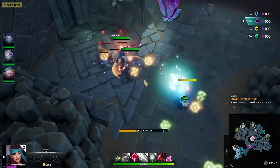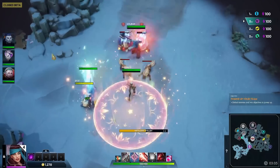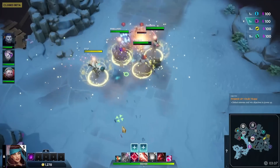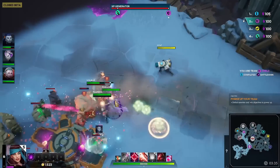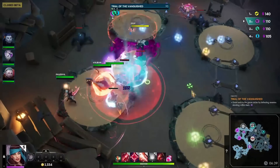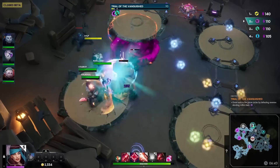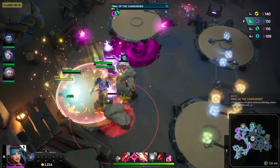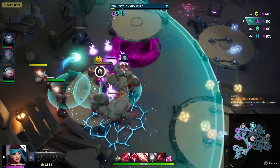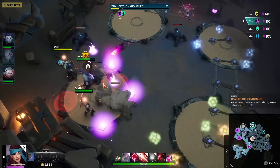The match is split into several phases. At the beginning, you've got a short period of time to explore the map and power up by collecting resources. Then an event called the Loom Rush begins, where each team simultaneously tackles the same objective, and your team is rewarded Loom depending on their relative performance. Gaining as much Loom as possible is pretty vital, as it increases the health of your Evercore — the crystal at the heart of the map.